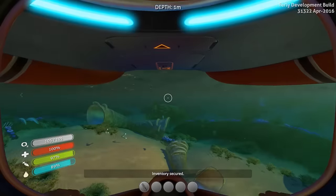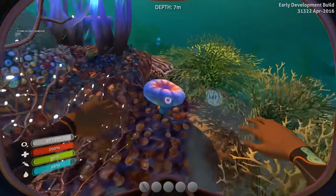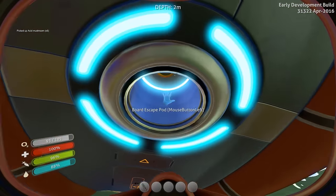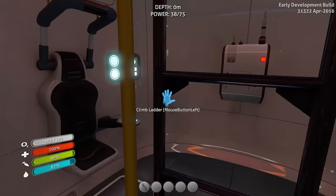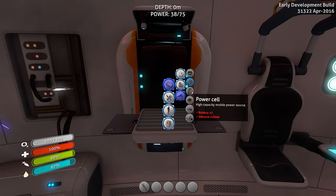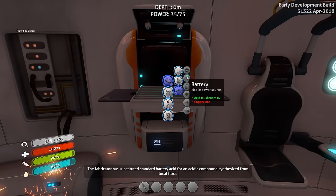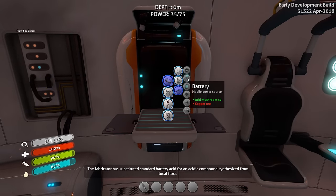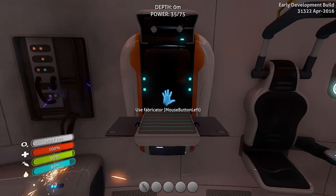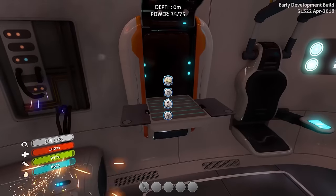We're gonna hop out and get some of those acid mushrooms to make the batteries. Hello acid mushrooms! Should be more than enough — six of them. There we go, nice and easy. We picked up a battery.